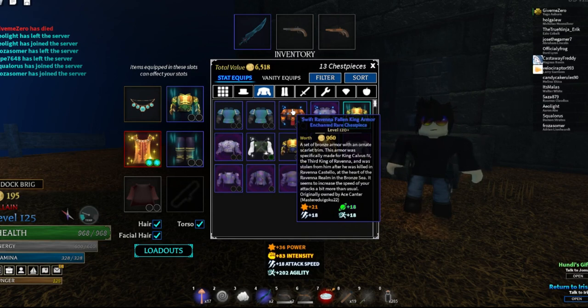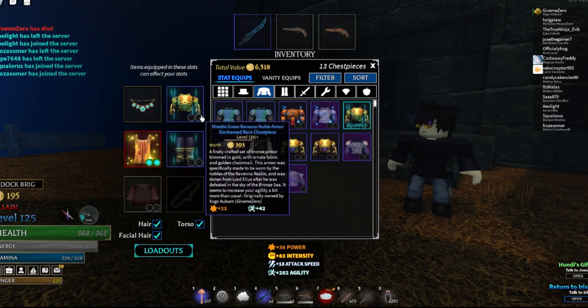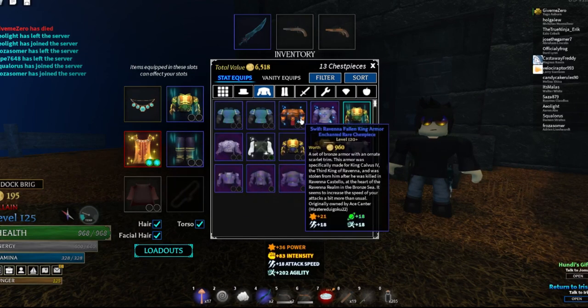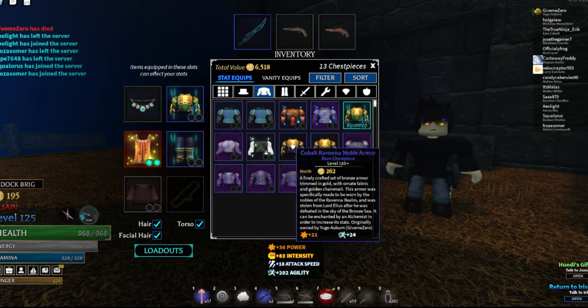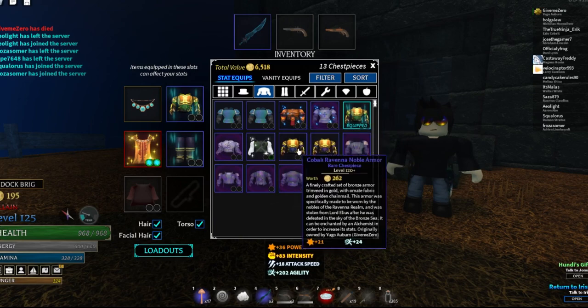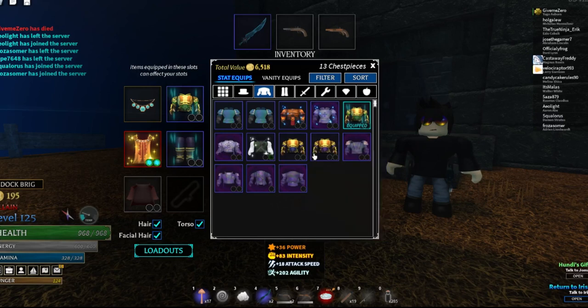Magic size could be really good, but as long as you can land a hit you should be fine. It makes the game easier in combat, but I feel like 90% of the time you'll be moving more than you're in combat, which means magic size isn't as valuable as agility. In that sense, Elias armor is better, and you get the same power.